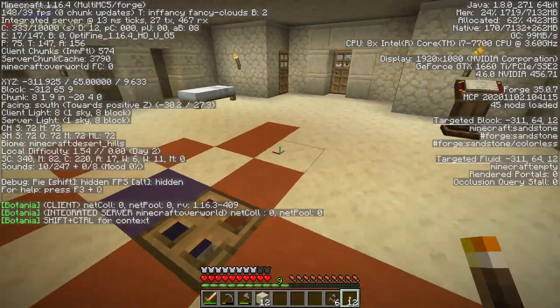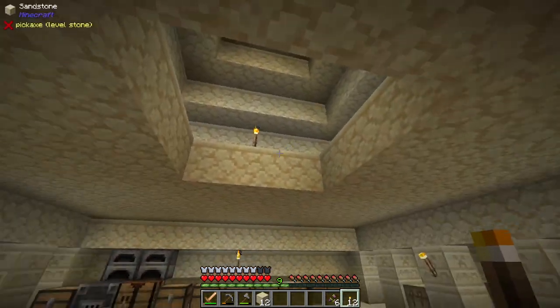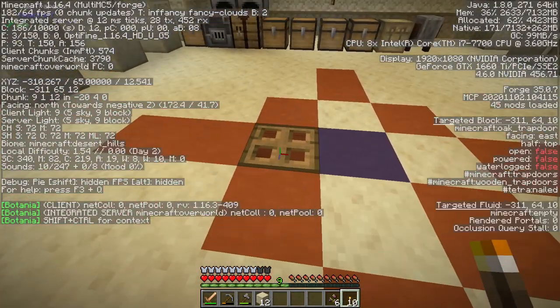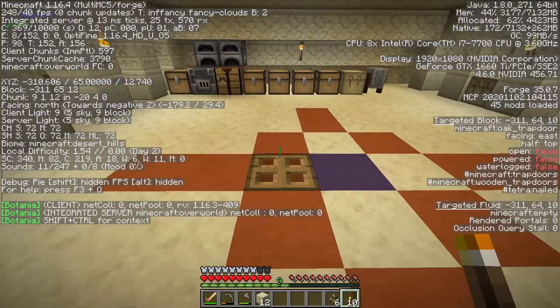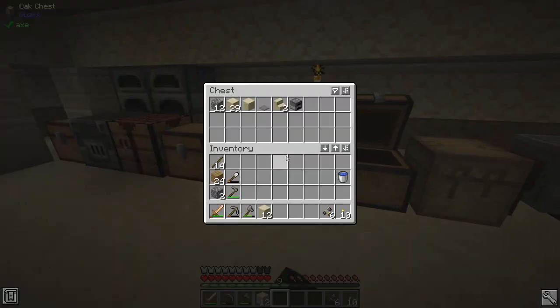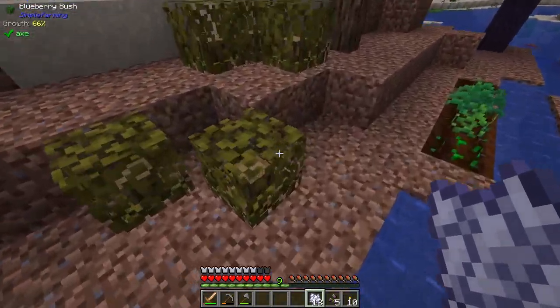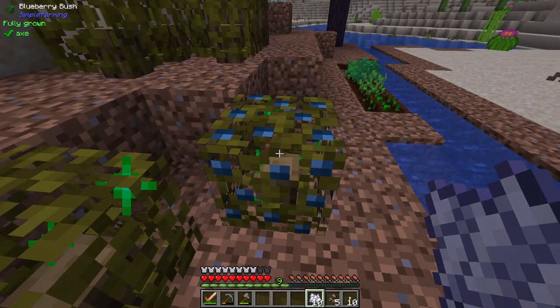Are there any spots here at a bad light level? Yeah, there's a light level of seven here. Maybe like this - nine, ten, nine, ten, eight, nine. I think we're good on the light level. Sweet, I think that is good. Is it possible to bone meal this? It is possible to bone meal this - oh, so that's cool.